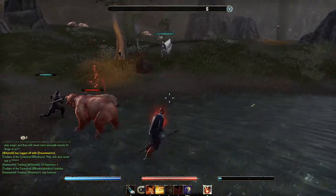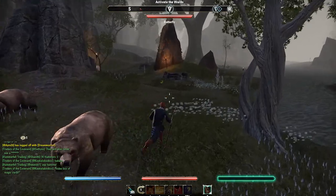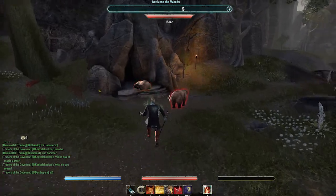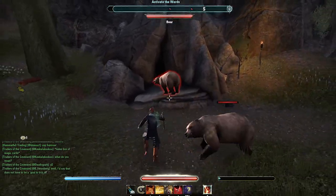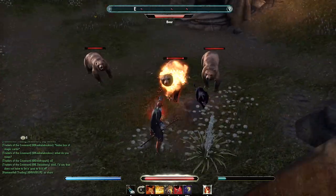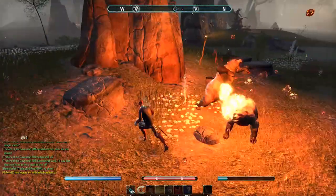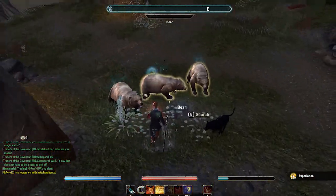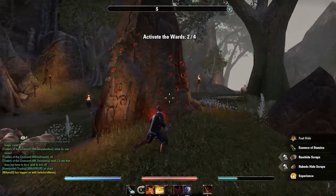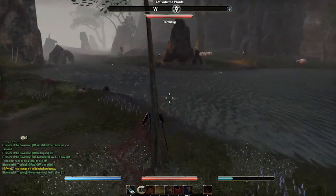I think we either need to kill a bear or we just need to stay in the vicinity of the circle to activate it. Actually guys, this looks like a pretty good place to farm druzlax. I haven't traveled the entire thing and I don't know the respawn yet, but I'll check this out after the video. It does show that we need to kill the bears to activate these wards — two done, just two more to go.